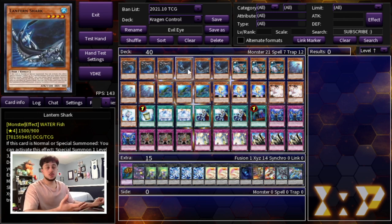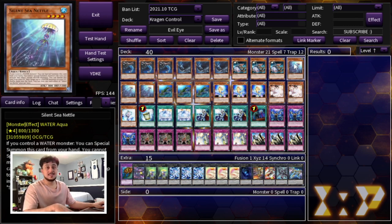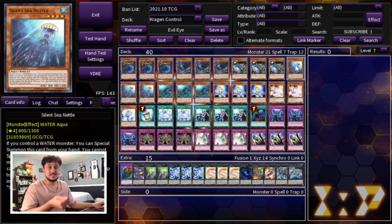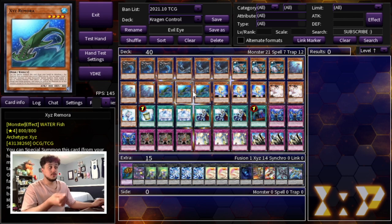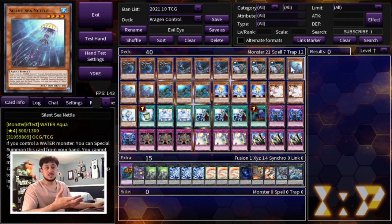You're playing triple Lantern Shark. It's a really good starter as well but it's really good to special summon off of your Buzzsaw Shark. Then you have a Silent Angler as well as a Silent Sea Nettle. Now keep in mind if you guys are new to this deck, Silent Angler locks you out from special summoning from your hand after you use its effect. So if you do open a Silent Angler and you open a Silent Sea Nettle or an Ixies Remora, you do want to use those before you use your Silent Angler, because once you use your Silent Angler you can't special summon from your hand any longer.